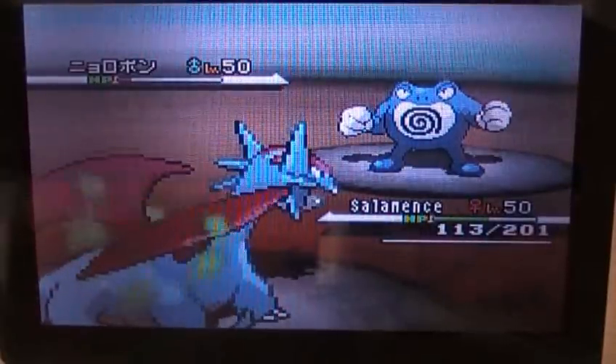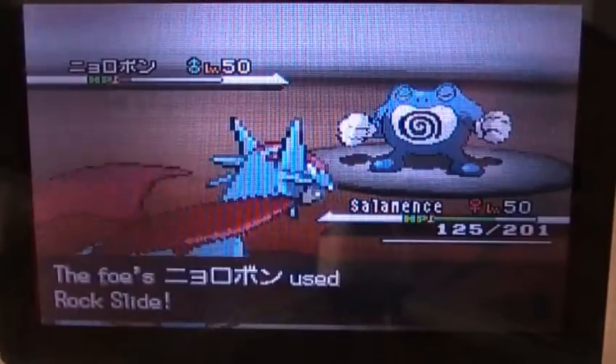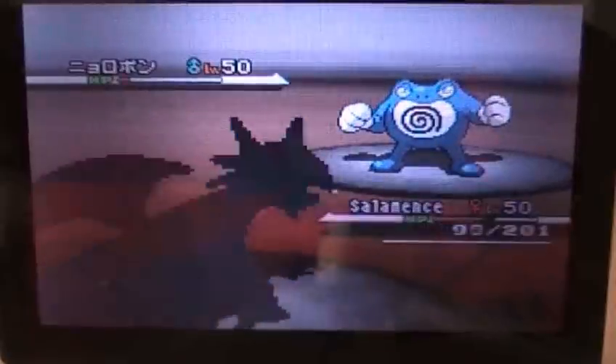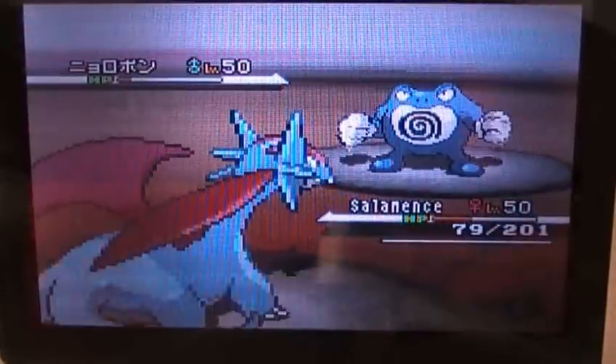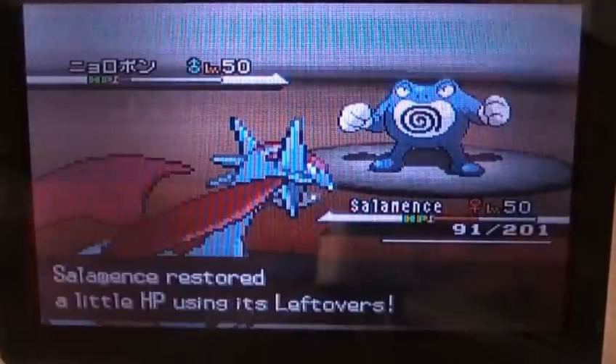I'm like, blast it! Two flinches in a row — that's actually very fortunate on his part. Things aren't looking good for me right now. He goes for another Rock Slide; I know I can take it. And guess what? He gets the flinch again! I don't believe it — three flinches in a row! That's actually very hard to achieve.